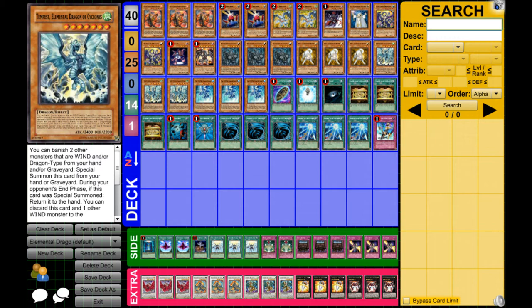We have three Blaster, Elemental Dragon of Calderas. They all share the same summon and remove-from-play effects. During your opponent's end phase, if it was special summoned, it returns to the hand. For their summons, you can banish two other monsters that match their attribute — this one is Fire — and/or Dragon-type monsters from your hand and/or graveyard to special summon this card from your hand or graveyard. You can discard this card and one other Fire monster to target one card on the field and destroy that target. If this card is banished, you can add one Fire Dragon-type monster from your deck to your hand. You can only use each Blaster effect once per turn.